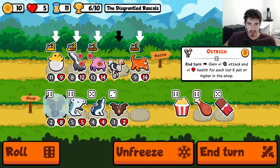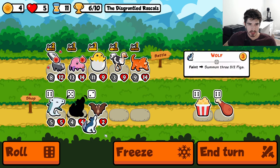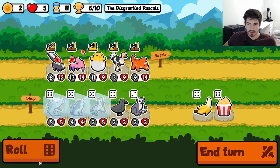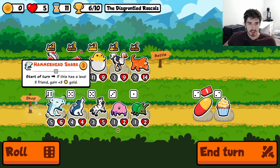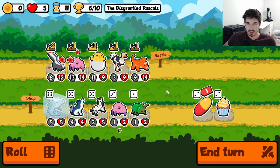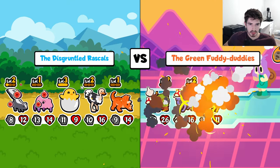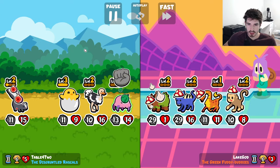We're gonna go here, go here, gonna level up. Here's the beauty of it — we can freeze a full shop. We found a full shop. We did not quite. Hammerhead is actually very good — I don't know why I'm not throwing him in instead of the triceratops. We're gonna level up and get the whole thing going. I'm not sure if it triggered before or after the ostrich.